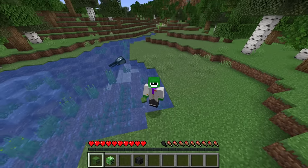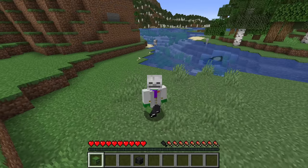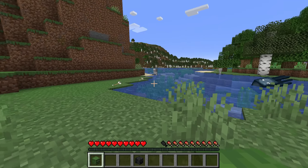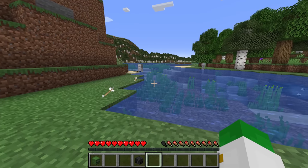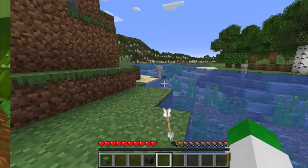These items are great because not only can you wear them like a disguise, but they actually work as a disguise. If you have one on and you crouch while getting close to the mob of that type, you'll notice this skeleton here does not detect me, even though I'm really close to it.